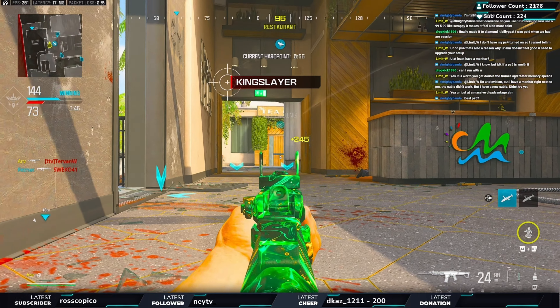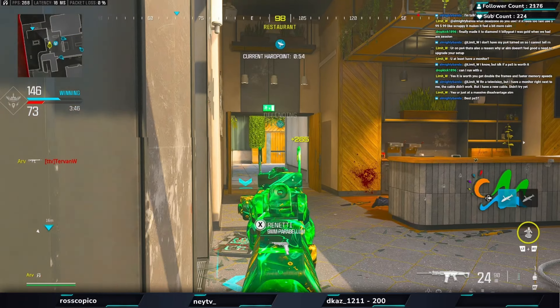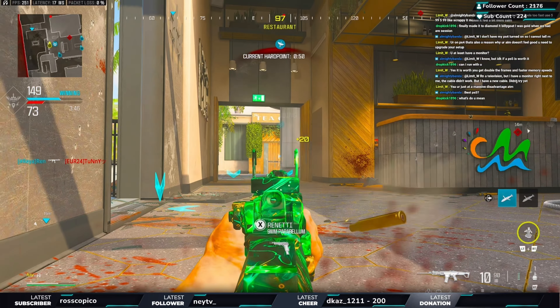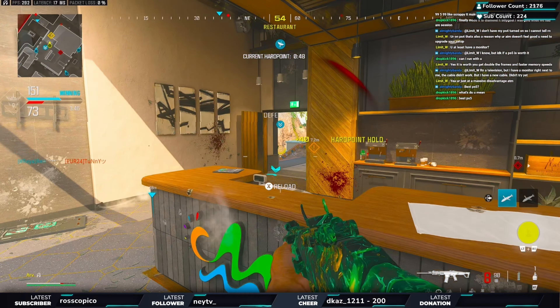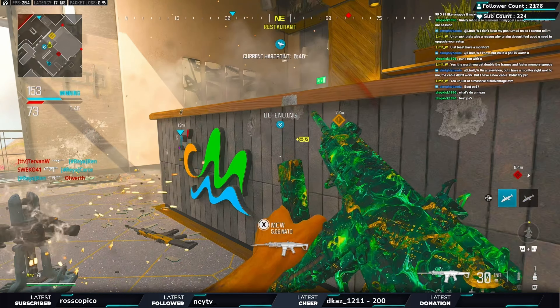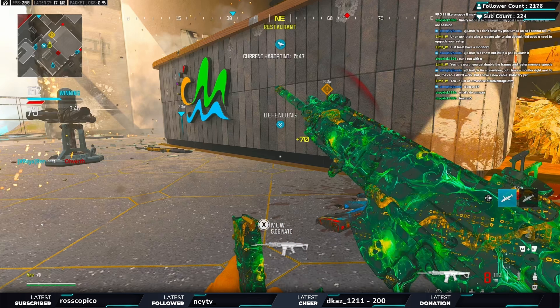Pay attention to the mini map only right now. We're holding the front. There's a player on my right — my teammate gets him. We're watching the front, we get another kill. I can see two people on the bridge around me, so I'm going to take my time and go for those kills.